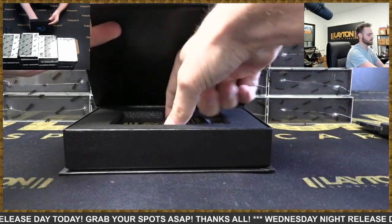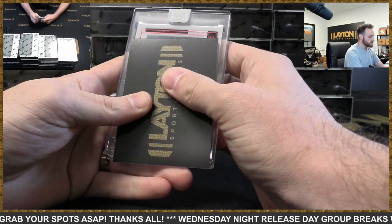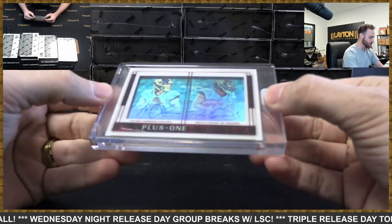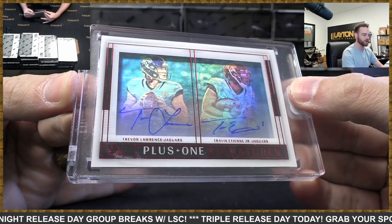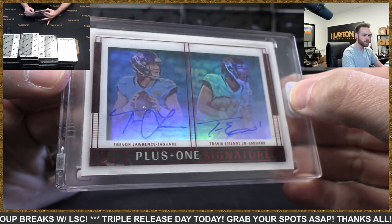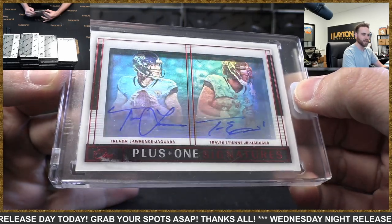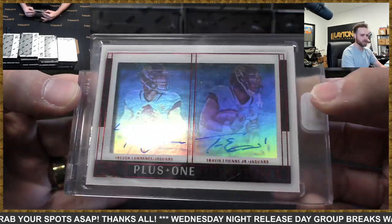Nice patch there. I see some red, I see a shadow box — it's a Jags helmet! Two Jags helmets. Boom — Plus One Signatures, Trevor Lawrence and Travis Etienne Jr., Jaguars, four of four. Beautiful hit — the Lawrence and ETN dual shadow box. A shadow box looks so sick too.